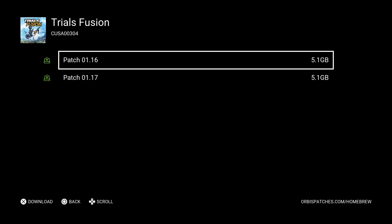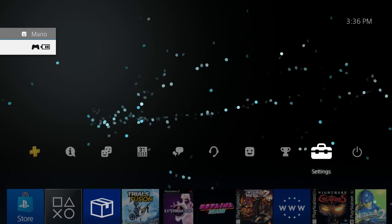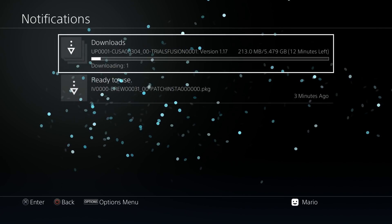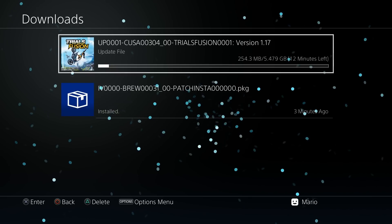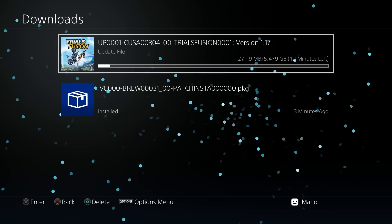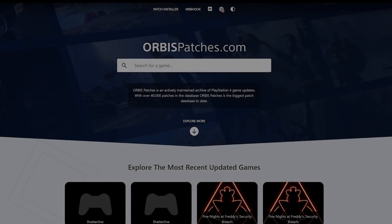Exit out of Patch Installer and go to your Downloads. Check it out — it's downloading the latest patch for Trials Fusion. This is going to take me about 10 to 12 minutes, so I'll just let it sit and do its thing.